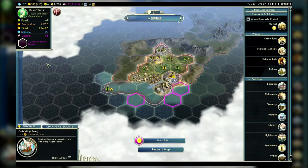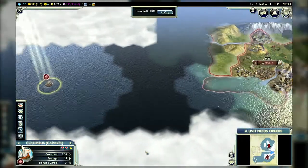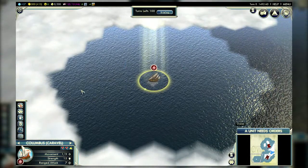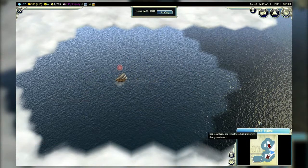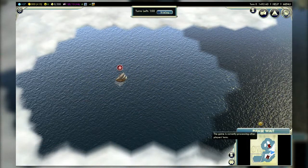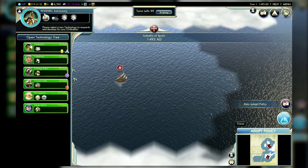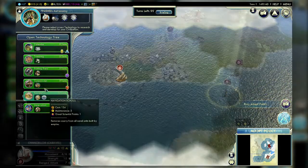Be careful though — scurvy will plague your ships until you build a navigational school, and once the piracy technology is discovered, war is almost a certainty between the European powers. Native players will have to hold off against the onslaught of foreign invaders and the machinations of the other native civilizations too. And while all this goes on, time is ticking — you've only got 100 turns to win the scenario.